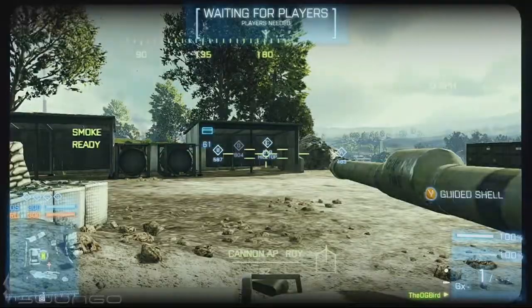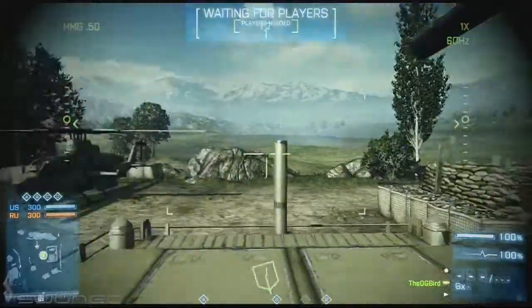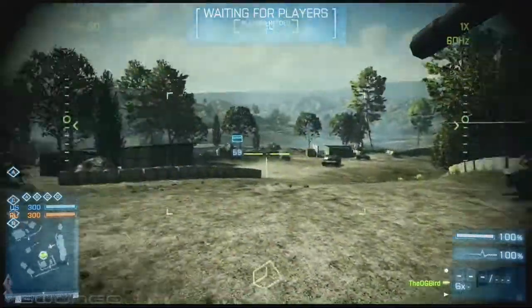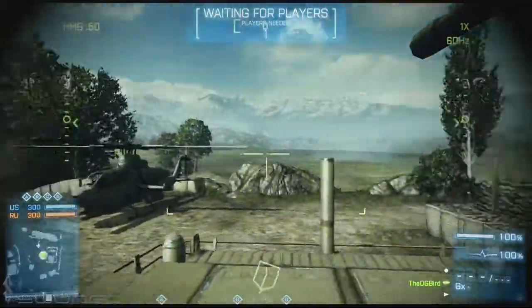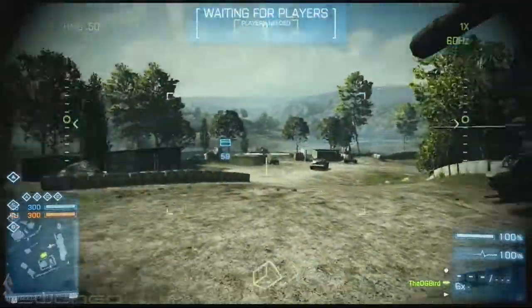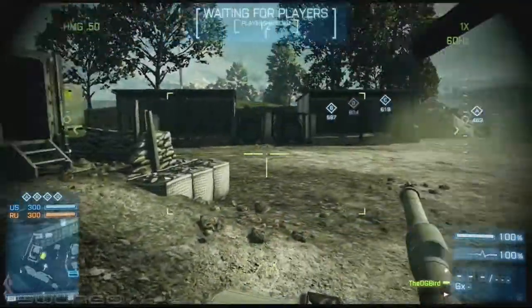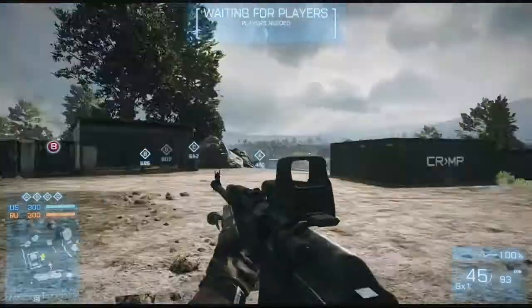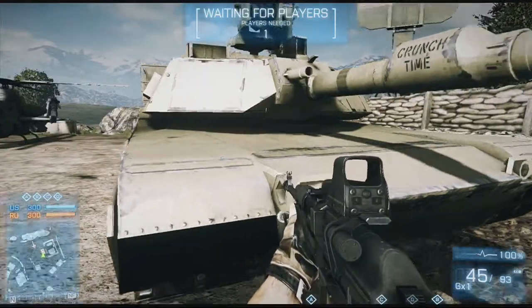In the gunner seat, you don't want to be focusing on the front — focus on the rear and the two sides, because you need to be covering the tank's rear end, its most vulnerable area. Unless of course the driver is trying to bring your attention to the front. We've already gone over what you should be doing in the TV seat.